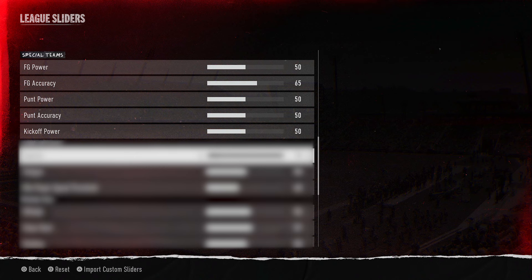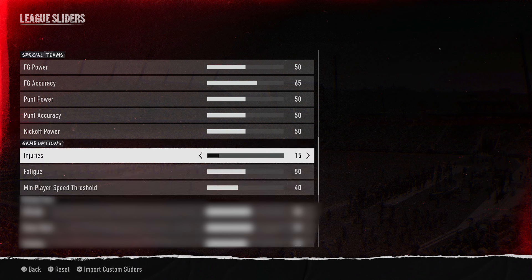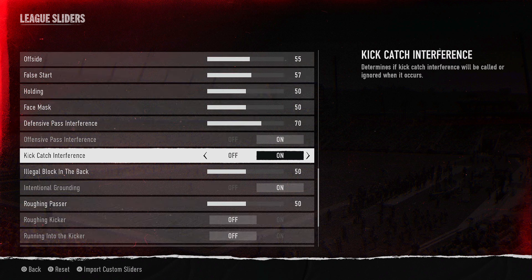For special teams and game options: field goal power at 50, field goal accuracy at 65, punt power at 50, punt accuracy at 50, kickoff power at 50, injuries at 50, fatigue at 50, and minimum player speed threshold at 40.